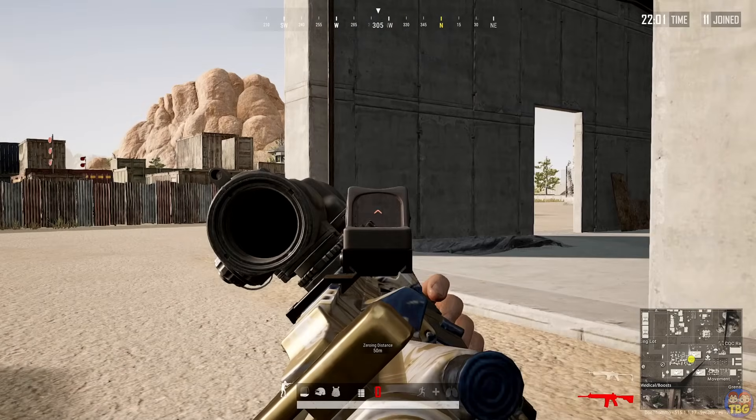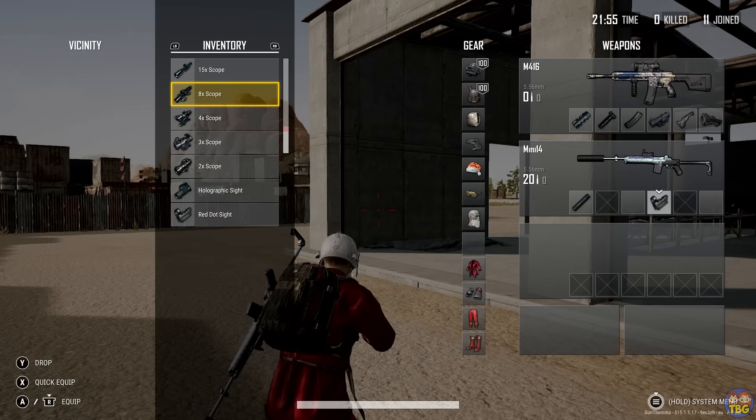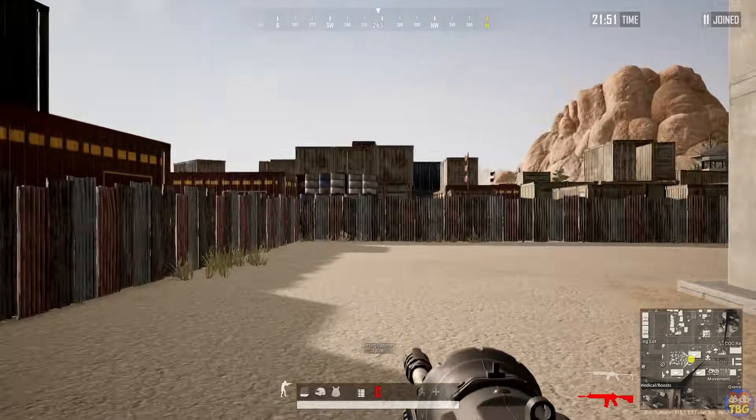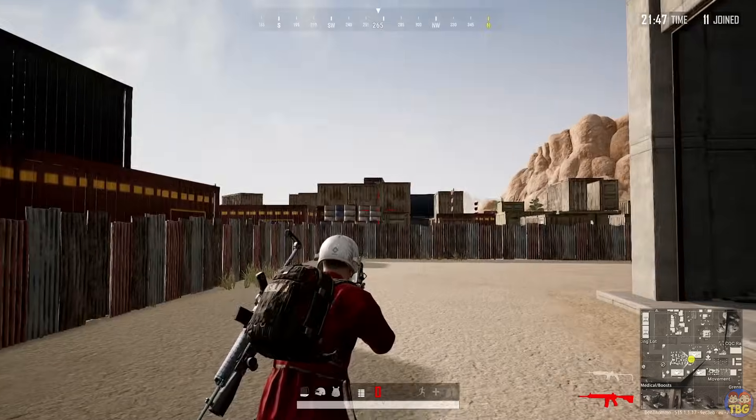You can switch sights by pressing X on Xbox, or square on PlayStation, whilst aiming down sights. ARs can take scopes up to a 6x, and then DMRs and snipers can also use the 8x and the 15x, with the 15x only being available in airdrops.